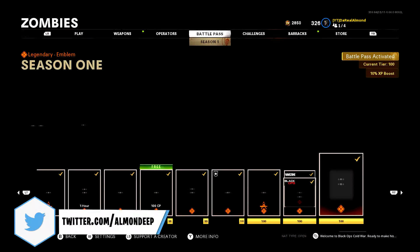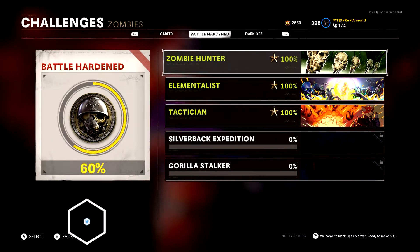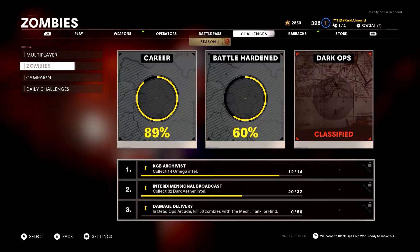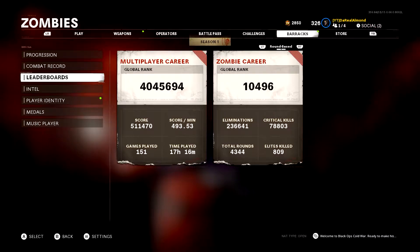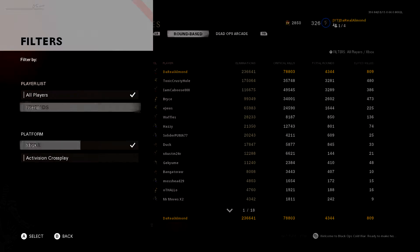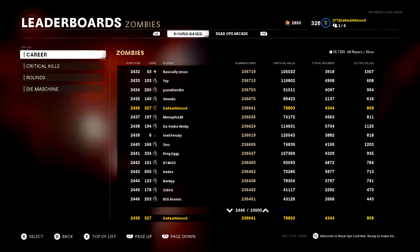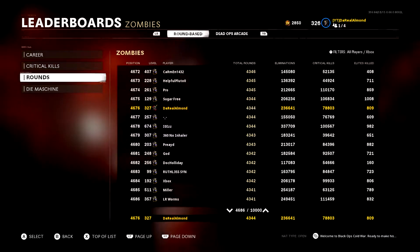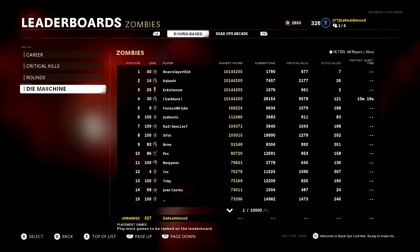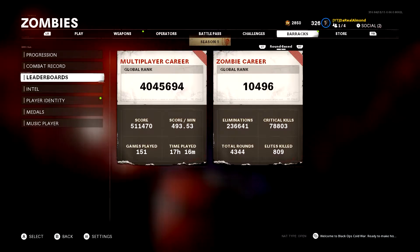When it comes to challenges, some are easy and some just take time. If you play zombies consistently like me — let me quickly show you my stats. They're not the best because I stopped playing for a bit, but on the global zombie career leaderboard I'm around 10K. If we look at all players on Xbox, I'm around 2400 on the leaderboard. So take this with a grain of salt — I kind of know what I'm doing. The Die Machine leaderboard for highest round is mostly hackers, so that's the only downside.